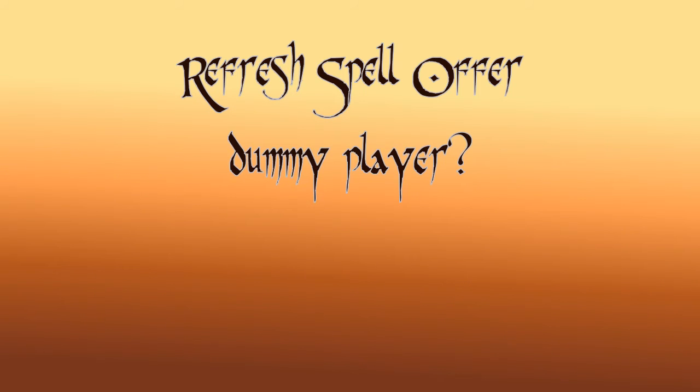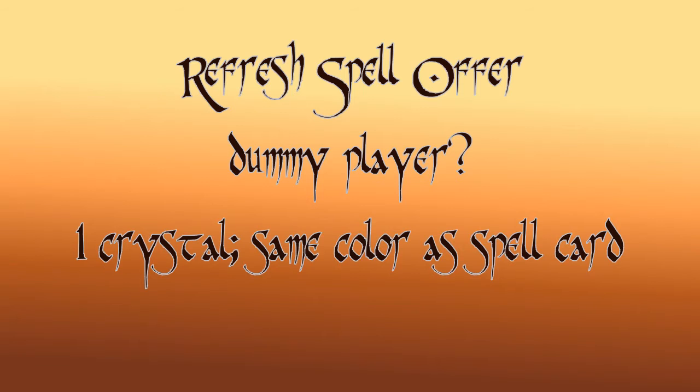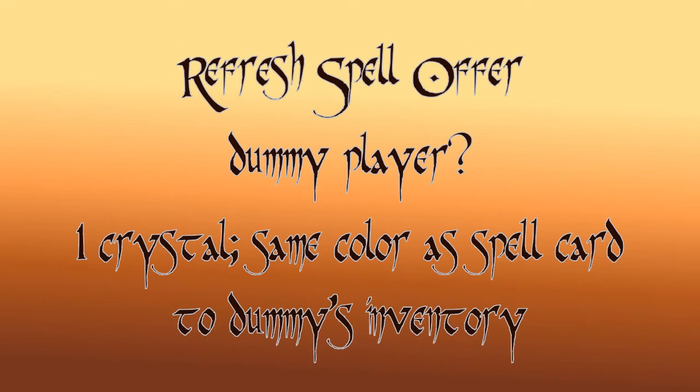If you're playing with the dummy player, add one crystal of the same color as the spell card to the dummy player's inventory. Contrary to real players, he can have more than three crystals of the same color.